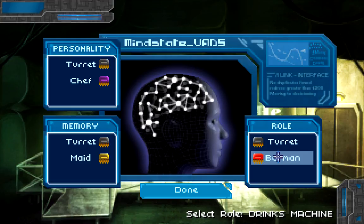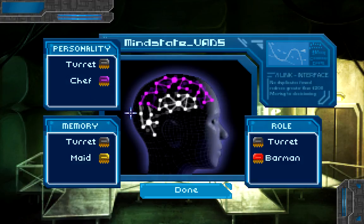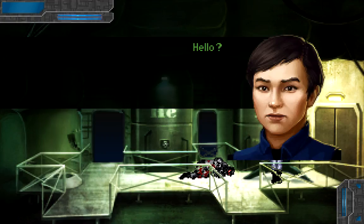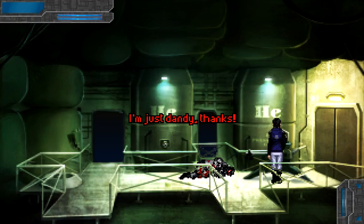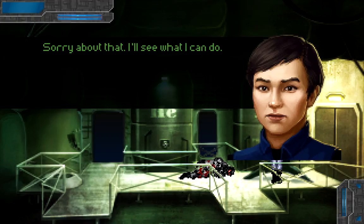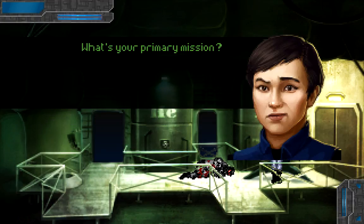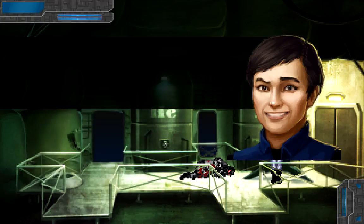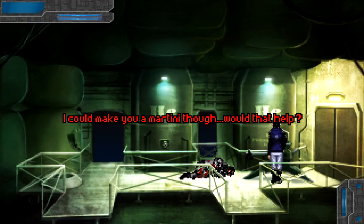I'm going to be super excited if I can use the CI splitter on the turret. My wetware wouldn't connect with it, though. Let's see what we can do. Yes, yes! Personality — we definitely want Sheffy. Barman. The memory of a maid isn't going to be helpful, but let's do it just for fun. This is magnificent — I have ammo and it will open the door for me. Blast that door. I'm real sorry, Dr. Max. I just don't know how to drive this thing. I could make you a martini though — would that help?